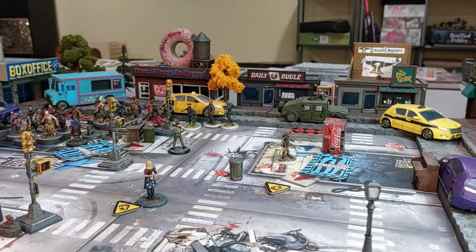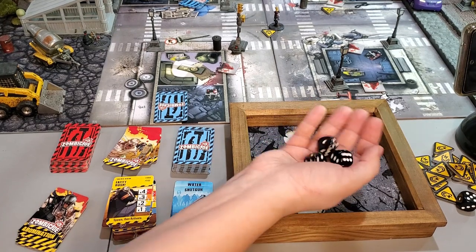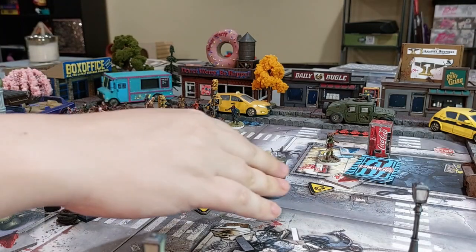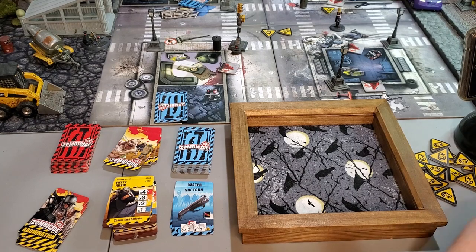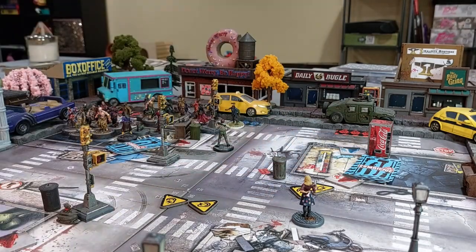Trish still has two activations left. She shoots the three remaining walkers, hitting two and triggering Hit and Run to reposition. On her last activation she hits the final walker. She moves back to the center of the street. She hits yellow for the second time — in superhero mode you get your second orange ability when you reach red and recycle back through skill levels. That mechanic isn't in Marvel Zombies.